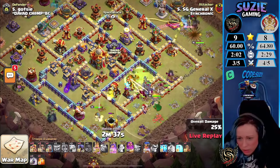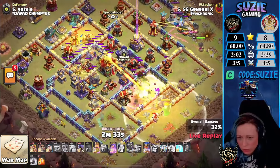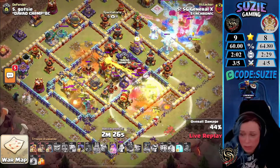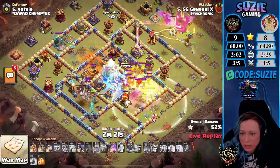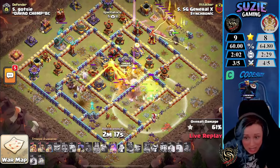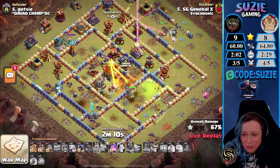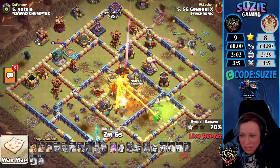Looks like it didn't connect. Let's see what the troops do — he's tapping the defenses at the back of the Town Hall. They're taking the Jump — my god, I thought it wasn't connected, but anyway right now the Yetis and Valks are getting inside the core of the base. I don't know if any of them are actually alive — they are not. Everything died in front of the Town Hall. Hoggies from the Siege Machine are now reaching the Town Hall, trying to help.